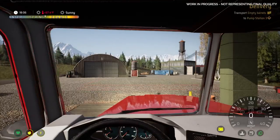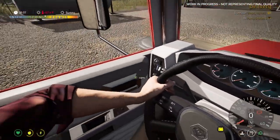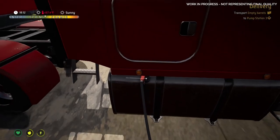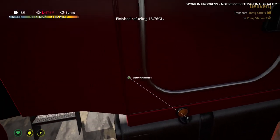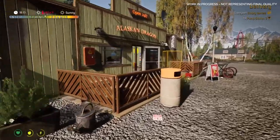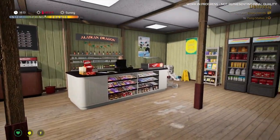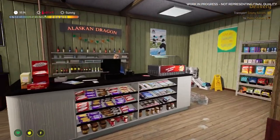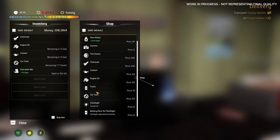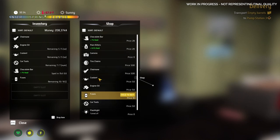Making sure you're ready for the journey ahead is key to success in Alaskan Road Truckers. Gas stations and other shops allow you to stock up on essentials — first though, refueling. Running out of gas out in the wilderness can have dire consequences for your character, especially if you get caught in a snowstorm. Shops like these are filled with items you might need on the road, from food to snow chains — you'll have to plan ahead to ensure your survival and success when far away from civilization.